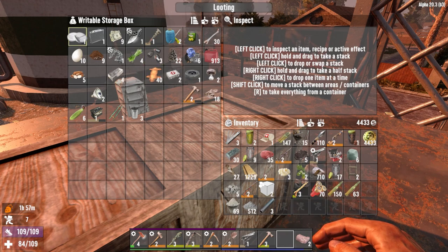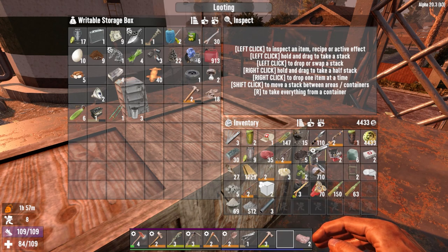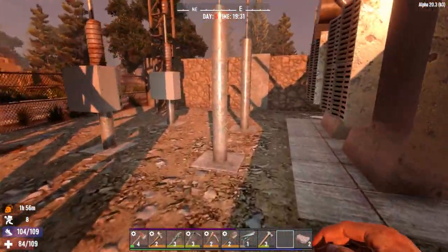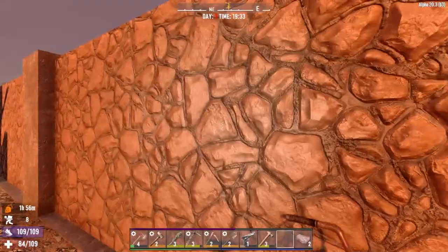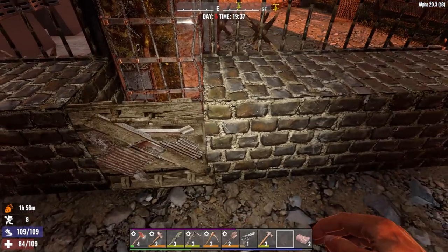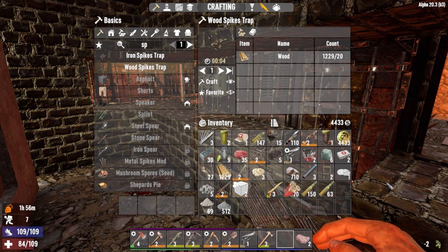Let's just grab some food. I need to take care of this concussion, so I'm going to have these painkillers. I think I'll place one near this gate just in case they come in through that gate, like we've seen before, coming through here and pathing towards us. I'll put a few iron spike traps there — it's a popular spot right there as well.